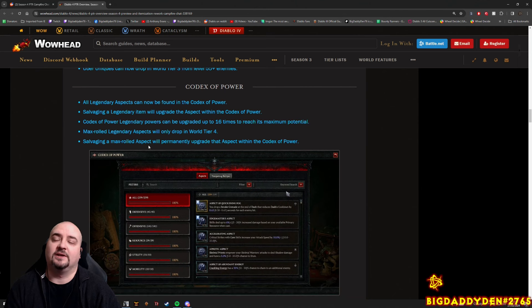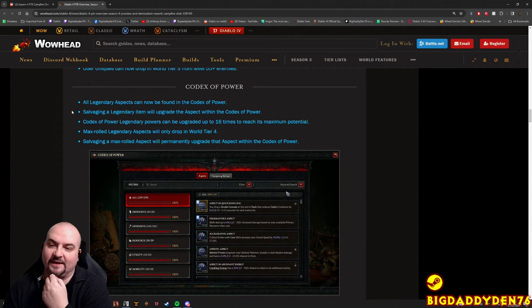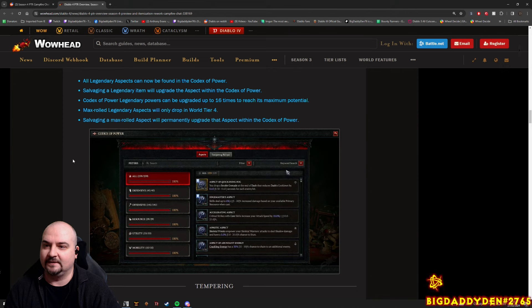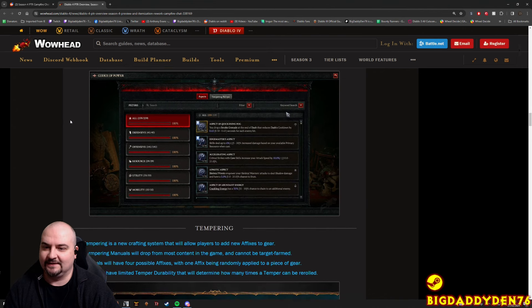Codex of Power - this is a great change. We always struggle with stash space in Diablo, with all these aspects in our inventory and stash. So they've basically removed aspects from inventory and stash. When you destroy a legendary now, that power gets moved to the Codex of Power - there are no longer aspects taking up stash space. That's a really big win. You can see the maximum power version goes gold on the border - like bone splinters going gold - and then you just re-apply that to your gear as many times as you want. Max rolled legendary aspects will only drop in World Tier 4, and salvaging a max rolled aspect will permanently upgrade it in the Codex of Power. More space, nice and tidy.